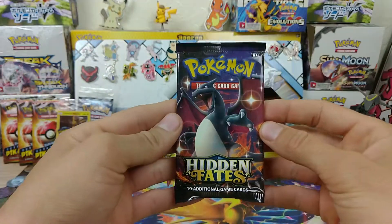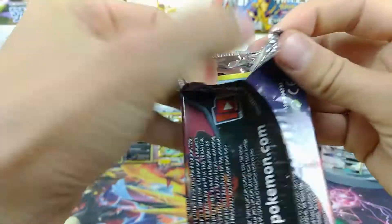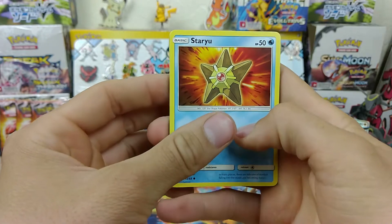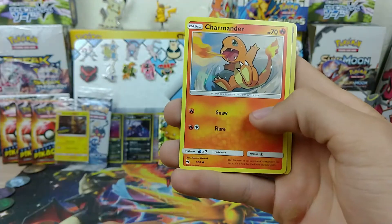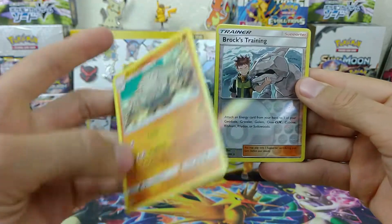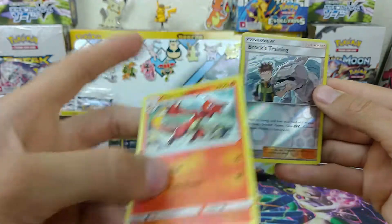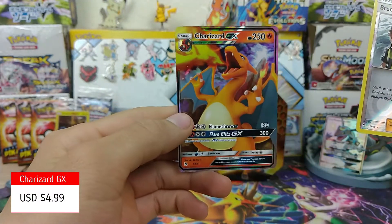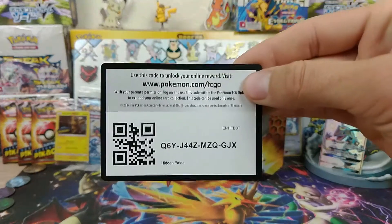On to the next pack — let's get some Charizard. So we have Staryu, Clefairy, Slowpoke, Pikachu, Char Char. Ooh, Reverse Brock's Training — that's actually really cool. Coming from the rear we have Graveler, Jinx, Charmeleon, Steel Energy. Let's go — Charizard GX! All right, this is a great 10 so far.